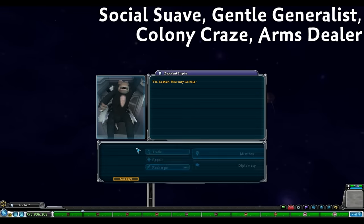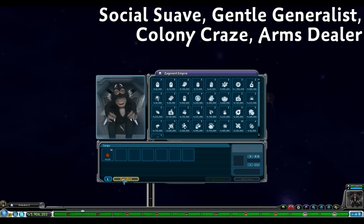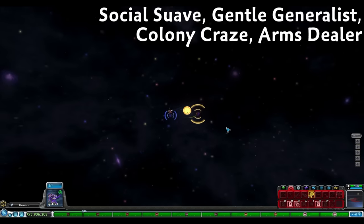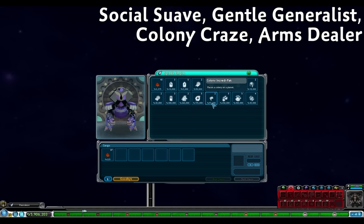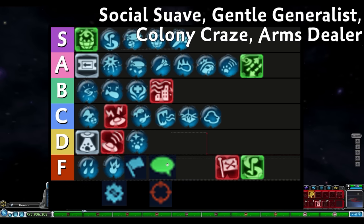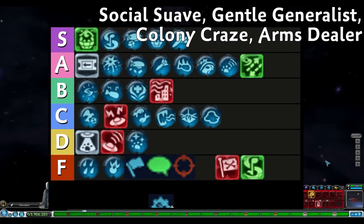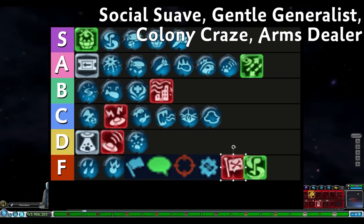However, they only give discounts when buying from our own empire and not alien empires, which makes all these abilities complete trash. Other empires are always more discounted than 20% — what is available to buy from other empires can be up to 50% off. Unless we are doing some challenge run where we can never contact another empire, it's always better to know what your neighbors are selling and buy from them instead. Each of these abilities gets F tier. For placement within F tier: Colony Craze first since colony tools are the most expensive and most recurring buys; Social Suave next for having a lot of recurring buys but not as expensive; then Arms Dealer which has more one-time weapon purchases; then Gentle Generalist last.